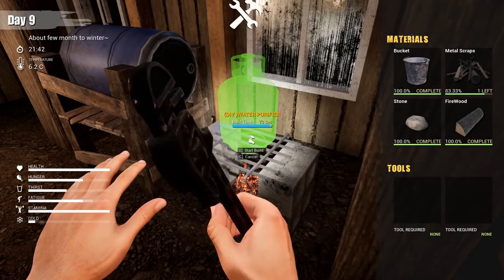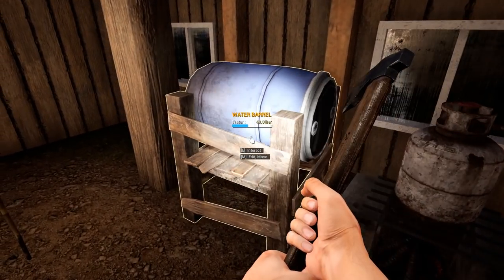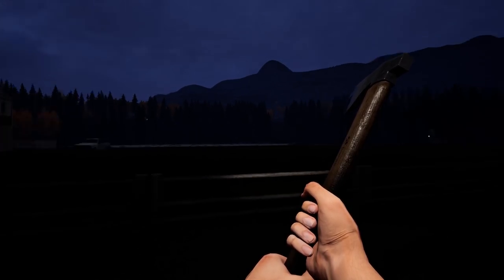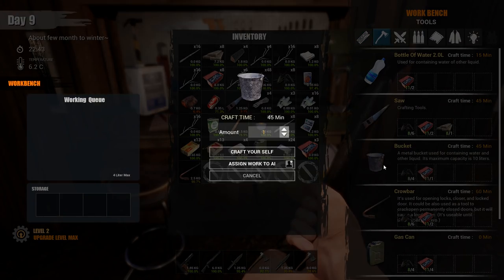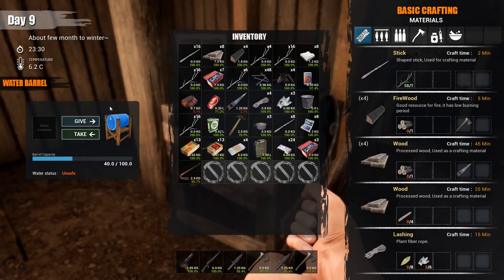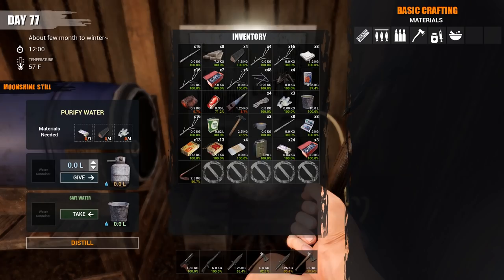Let's go ahead and interact with this. We need a bucket — we don't have one because we need more metal scraps. I went on the other side of the lake to get a car — looted one can of food, one soda. It was dark so I didn't record it. Let's come over here and make this long-awaited bucket. I did make one already but it was used in the water purifier. This is going to fall on the floor — that's fine. Let's pick up the bucket and purify some water. I thought I was going to make a bow today — nope, no time.